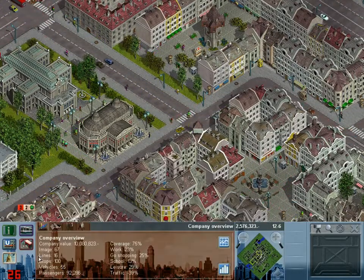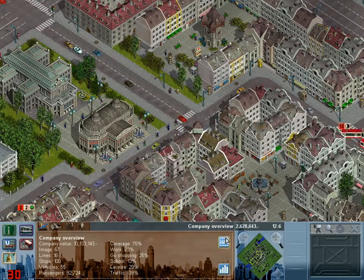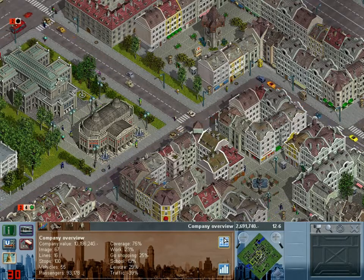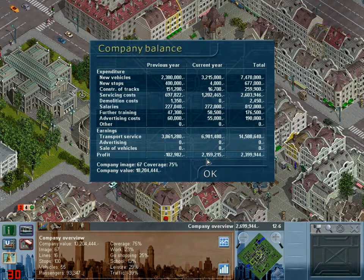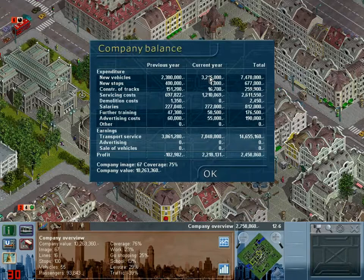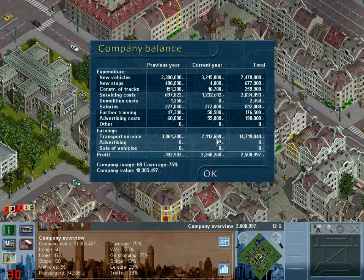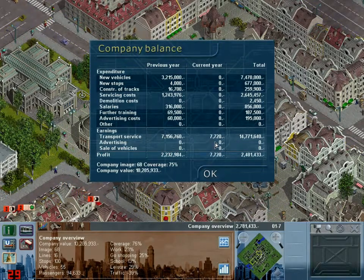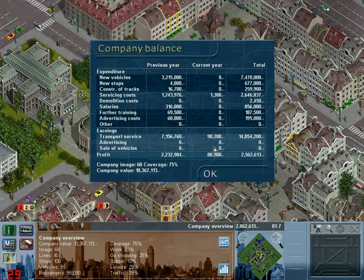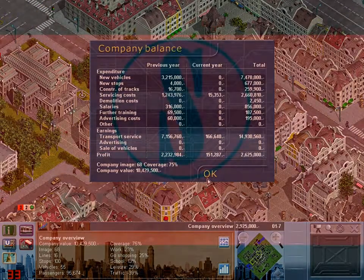Next episode we are going to do a line for this theatre, try and bolster our leisure traffic further - it's just hanging around 30%. We have just pushed 10 million company value - I'm sure that is a new record. Let's grab the year's profits: total profits 2 million pounds, spent 3 million on new vehicles most of which were trains, servicing costs over 1 million a year. This year I brought in a total revenue of 7 million, 156 thousand, 760 pounds. I am now the Lord of Lifford. Next episode we're going to hit that first star and try for two. See you on the next episode folks!